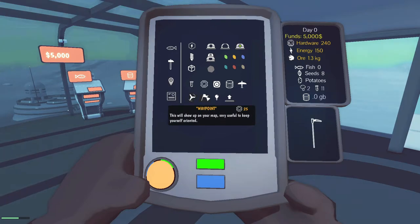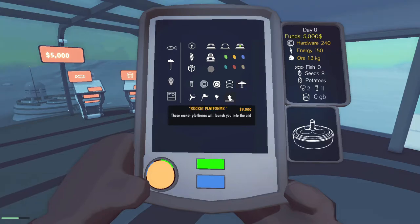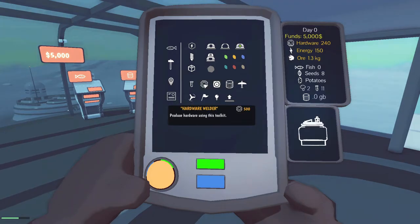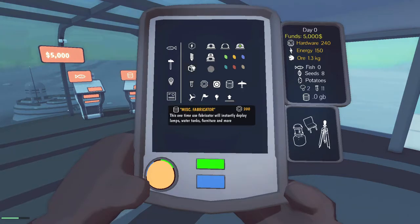Wind turbine, waypoint, light, rocket platform — these rocket platforms will launch you into the air. Glider launcher — oh yeah, we're gonna get a glider. Computer, camera, hardware, welder, lab, miscellaneous — fabricator, mining drill. Solar panel.